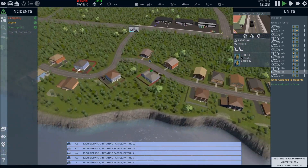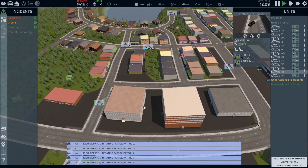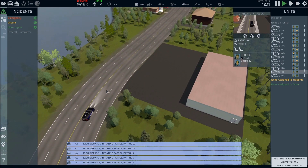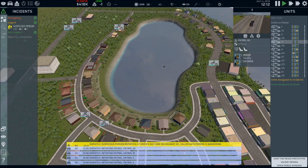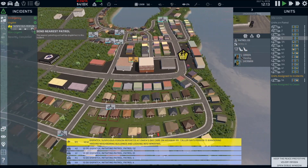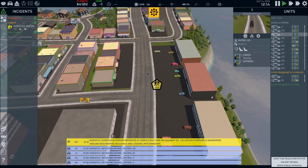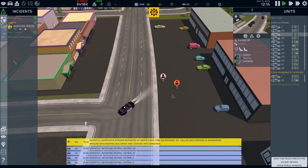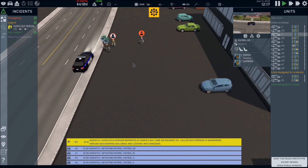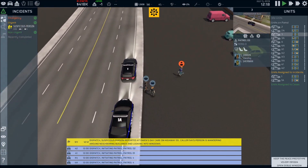We've got a lot of units patrolling out here. Orders are on fully automatic right now, so we'll see what they throw at us. Car Three's headed to their district as well. We got a suspicious person call — let's go ahead and send the nearest patrol unit. This is District 1A and Car One — send them over to the suspicious person. Nothing too major in front of a business, but we have units available, so let's get this taken care of.